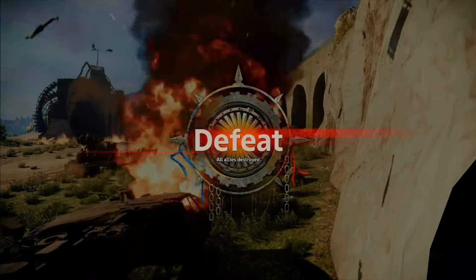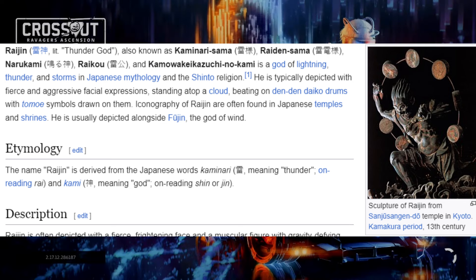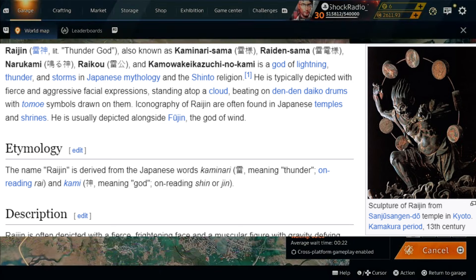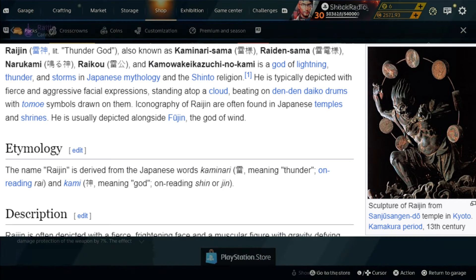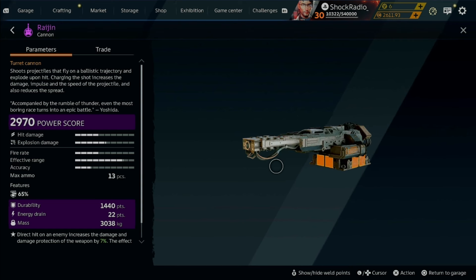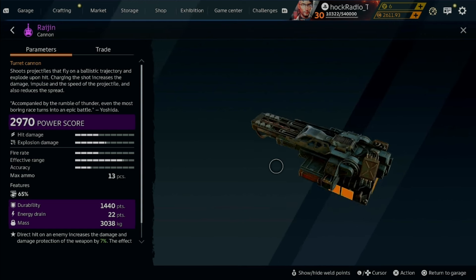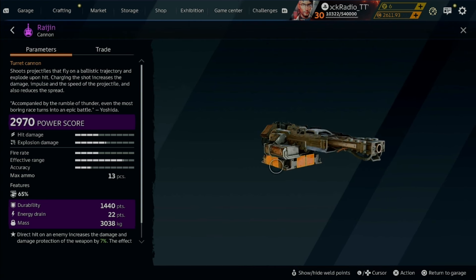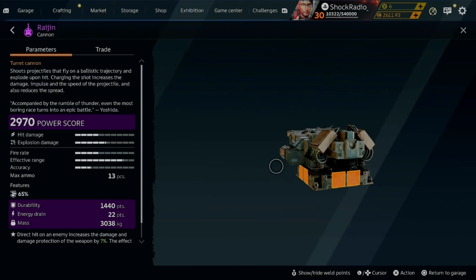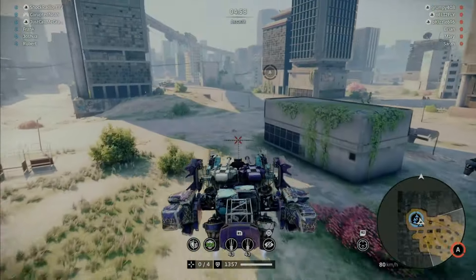Next up is the Raijin Cannon, which is the god of thunder in Japanese mythology. Judging by the market prices, it has been causing quite the storm in the wasteland. It is a turret cannon that basically acts as a miniature kaiju, but better. It shoots a projectile that flies on a ballistic trajectory and explodes upon hit. Charging the shot increases the damage, impulse, and speed of the projectile, and also reduces the spread.